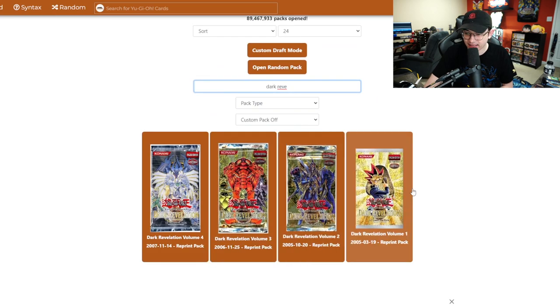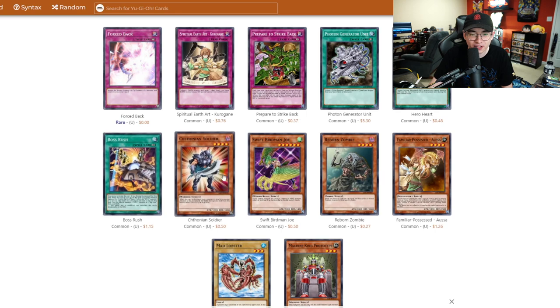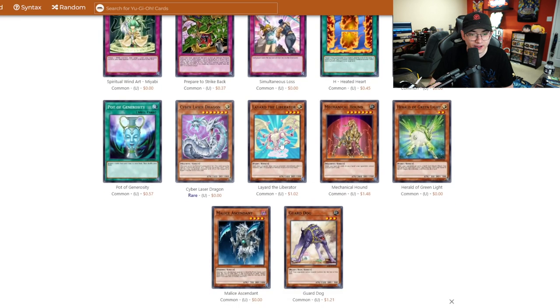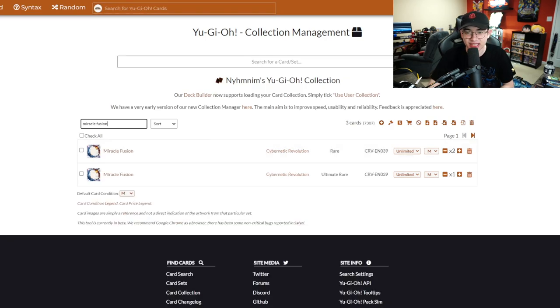Let's crack open 24 packs of Dark Revelation 4. Not the easiest pack to get your hands on — a lot of these rares are super expensive. Forced Back is our first rare from the set. More rares with Cyber Laser Dragon. First super rare comes in hot with a Miracle Fusion. I think we have three Miracle Fusion from the duelist pack set already. Fifty-five dollars tells me it's alright, but I actually don't know how useful it'll be. Looking it up — yeah, I've already got a full set. So that is something I just did not need.